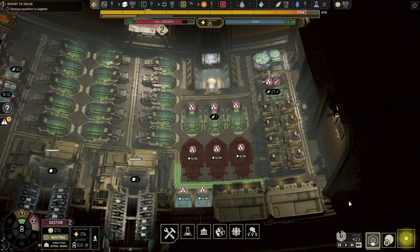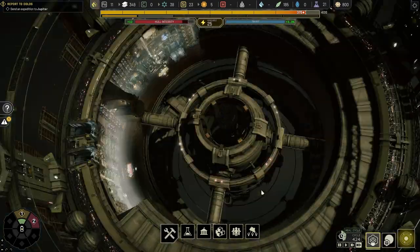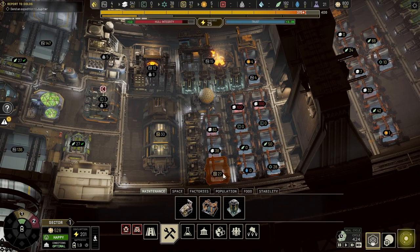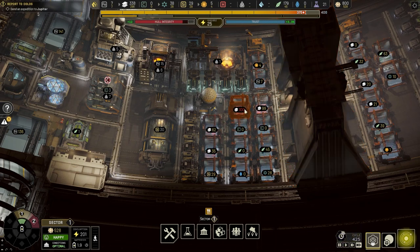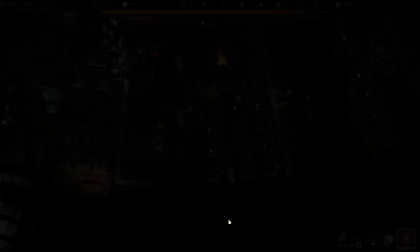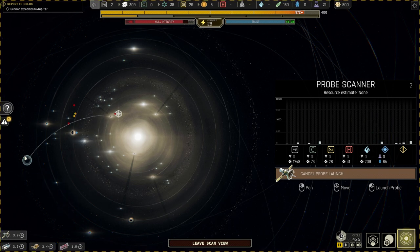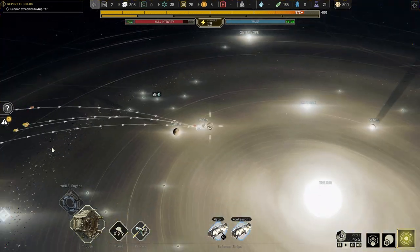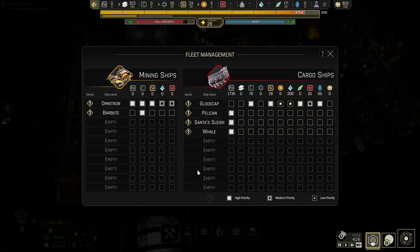I'm gonna turn these off first since I don't need them yet. I have four solar panels in Sector One and Sector Two. I'll be building more solar panels next time. I'm gonna wait for these alloys to fill up and then turn it off. No more resources available to mine — I need to multitask this probing. I've got two mining ships so it's gonna fill up in no time.